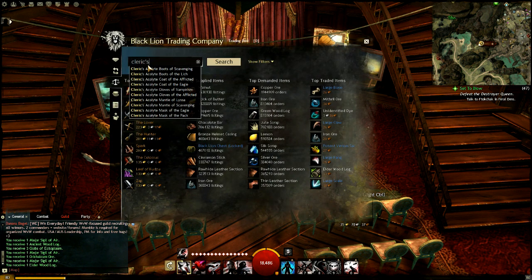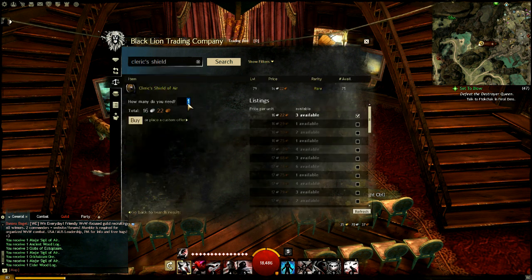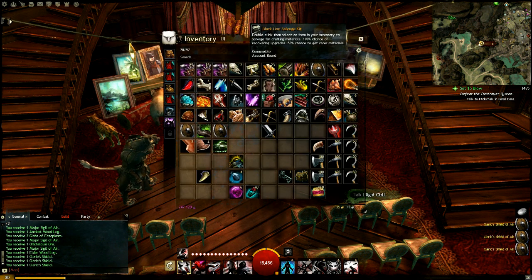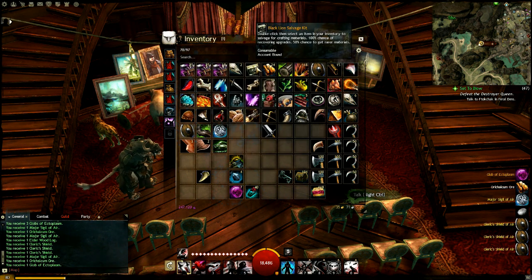When salvaging you want to use your best salvage kit. So if you have a Black Lion salvage kit you'll want to use that. If not, it's okay to settle for the master salvage kit, which has a 25% chance of giving you rare materials, also known as globs of ectoplasm.